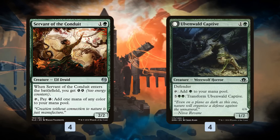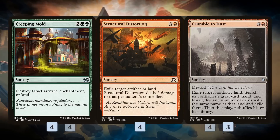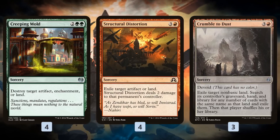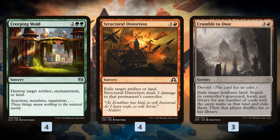4 Servant of the Conduit, 4 Ulvenwald Captives. If you play these, this gets us to 4 mana on turn 3, and that's where the fun begins. We have 11 four-mana cards we can play on turn 3 that start destroying lands. If we're on the play, going mana dork on turn 2 into land destruction on turn 3, we can theoretically keep our opponent at 2 lands for the rest of the game. If we're on the draw, it's a little worse — we keep our opponent on 3 lands.